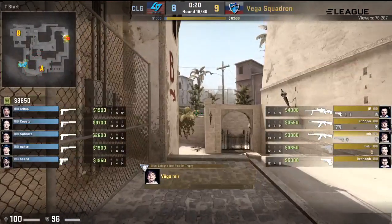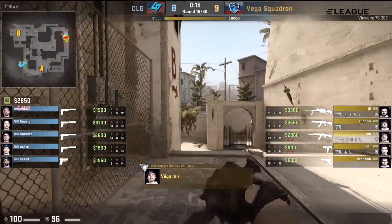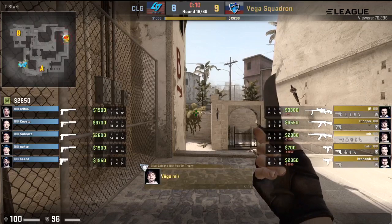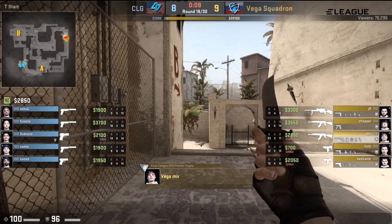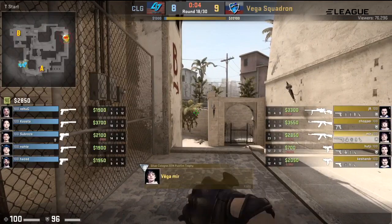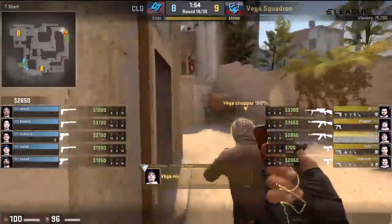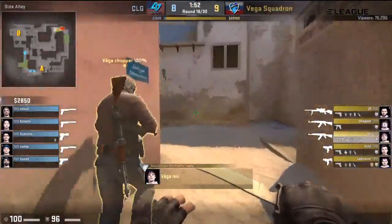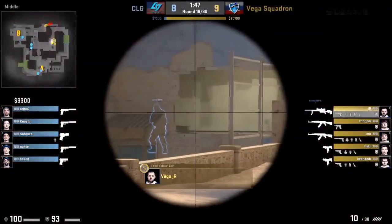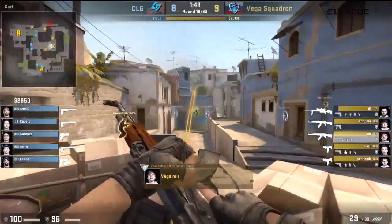Good start for Vega Squadron — they know they're up against the eco now. CLG continuing with the scout for this round, always nice to see a scout. Kashanda opting for the MAC-10, which is curious — he had a clean $5,000 but opted for the MAC-10. So they'll have two MAC-10s and a scout as opposed to AKs. He knows there was a force buy — so they have two MAC-10s. Are they suggesting that if they have a perfect round, they're going to start with two MAC-10s in the next round? Unless he's going to drop an AWP for JR if he has the money for it in the next round — that might be the play.